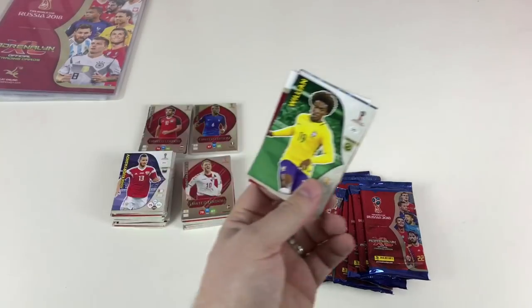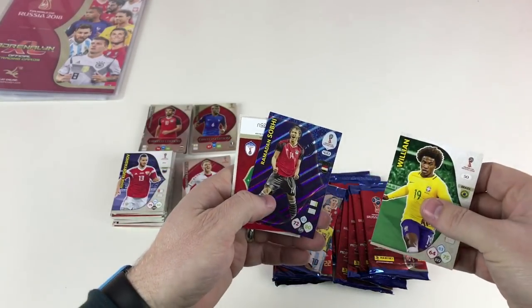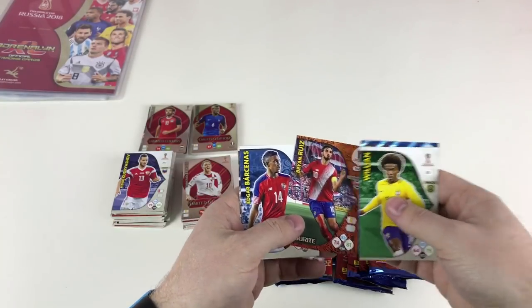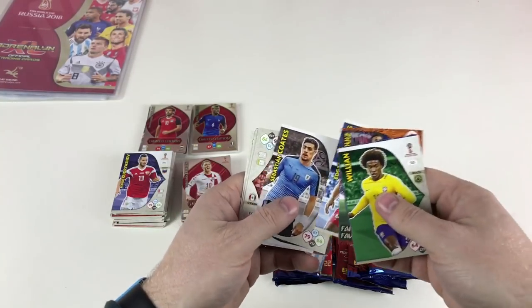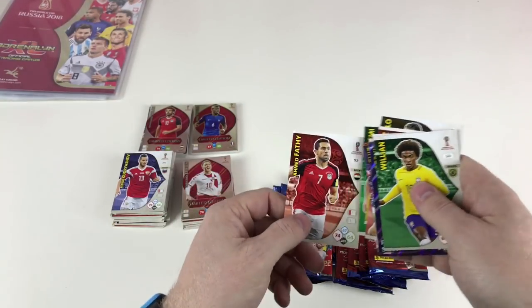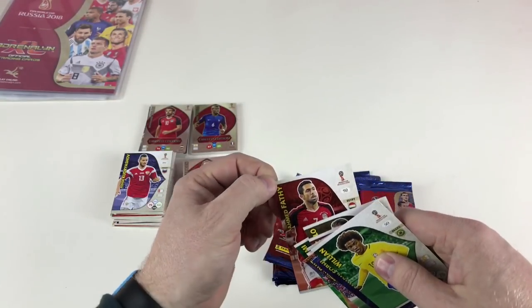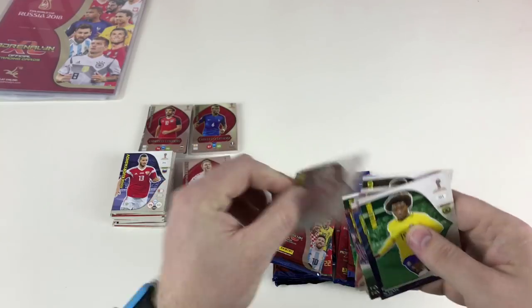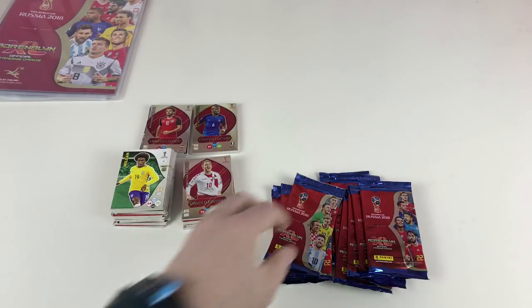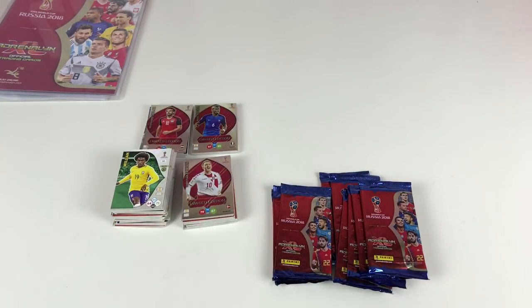Continuing: William Troost-Ekong, Ramadan Sobhi, Brian Ruiz, Edgar Bárcenas, Sebastián Coates, Raúl Jiménez, Vitolo, and Amir Abedzadeh. One card came out bent from the packet pre-bent, which means I don't have to bend it and ruin it later - it does it for me, excellent!